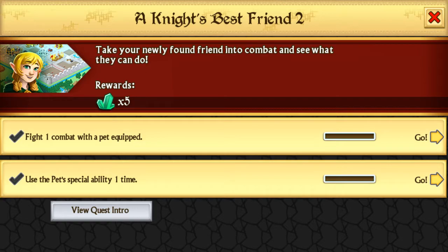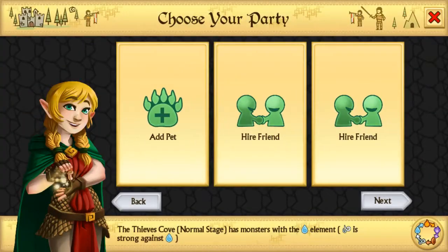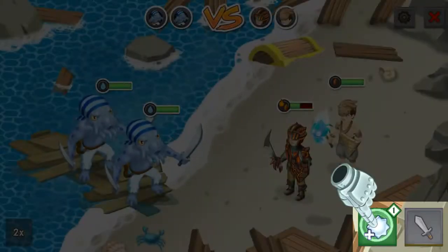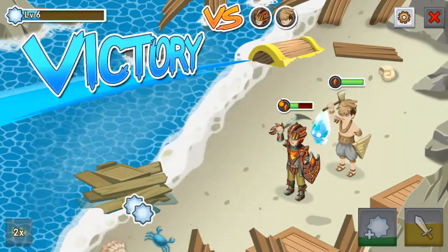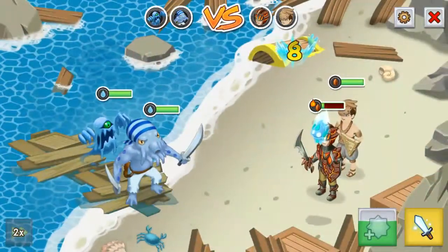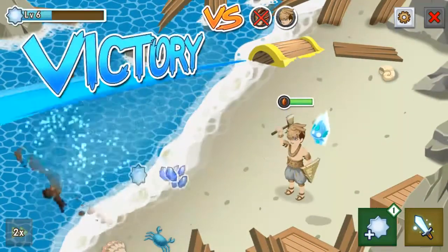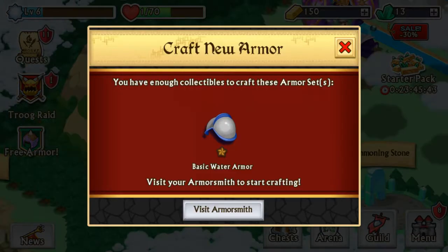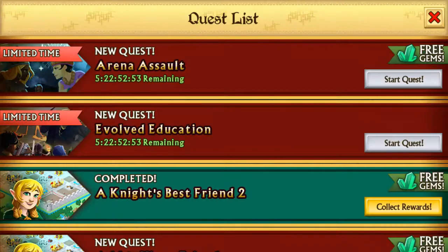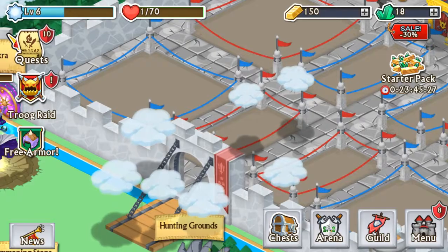Knight's best friend quest — let's add pet. There we go. Pet ability: get more XP. It's kind of cool. Pretty good. So we're just out of HP when you wait later, so we can get some more stuff. But quests — there we go. Now since we have a lot of gems, we have 18 gems.